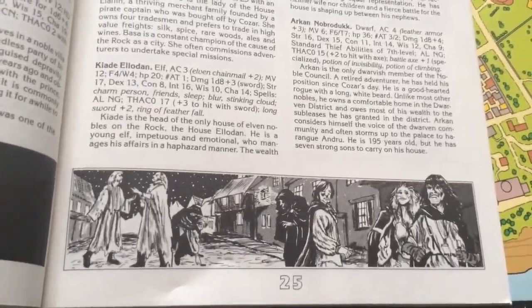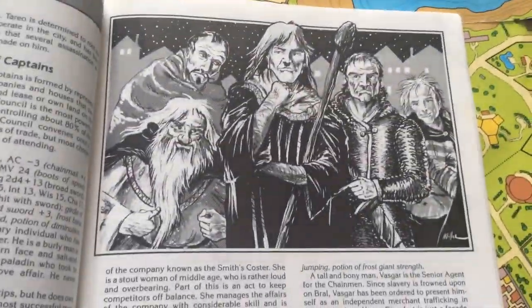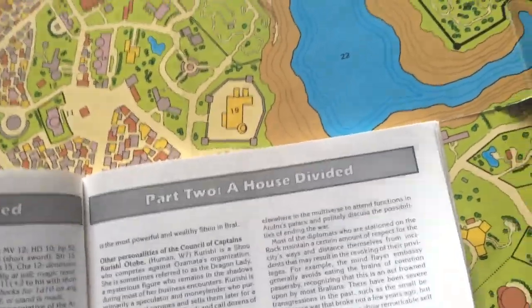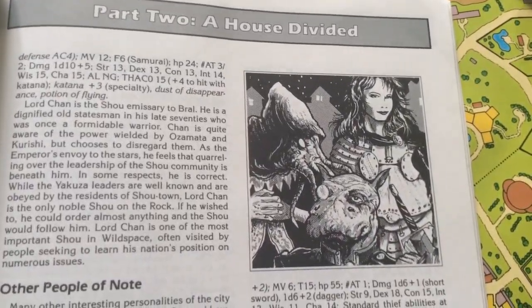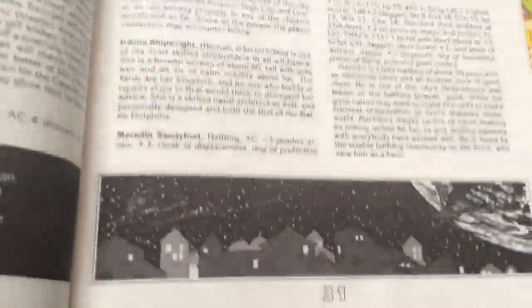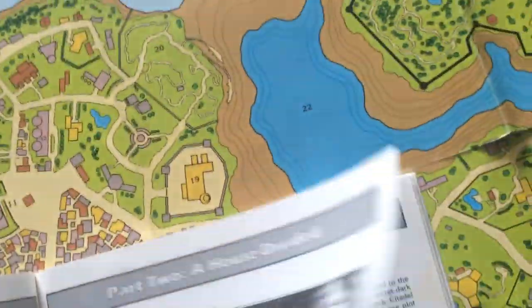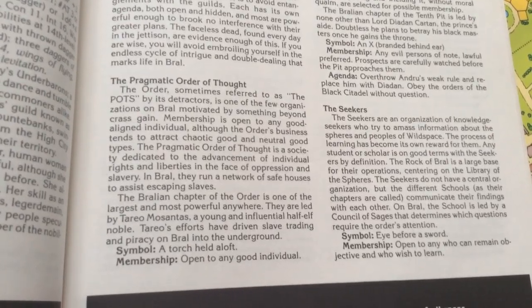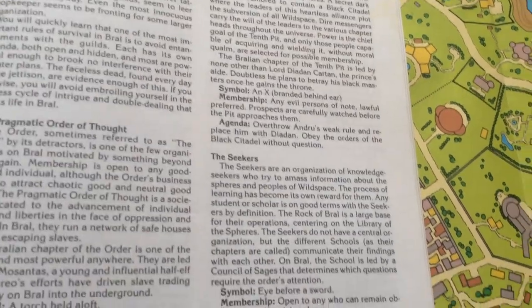It goes into politics here, with more good pictures. There's a castle of captains, envoys, emissaries. There are different societies, like the Pragmatic Order of Thought, which is open for good magic users, the Tenth Pit, and the Seekers.